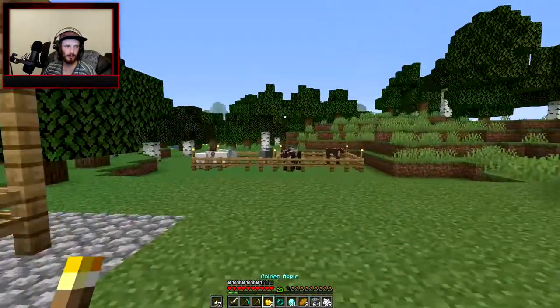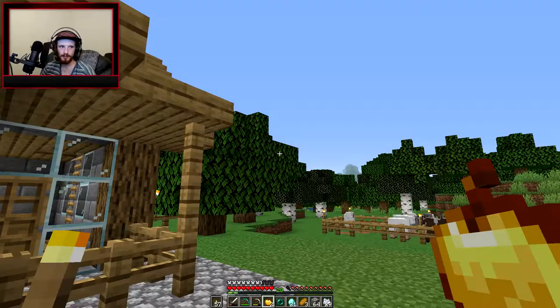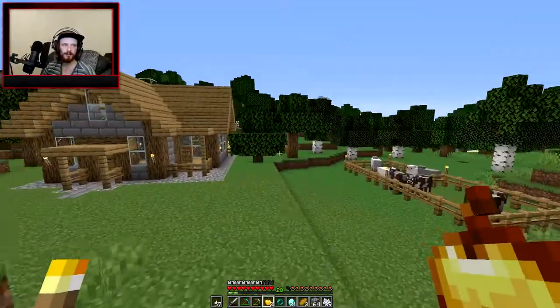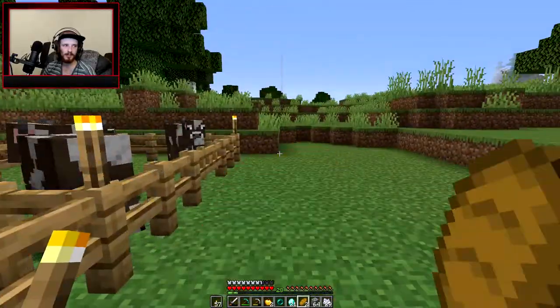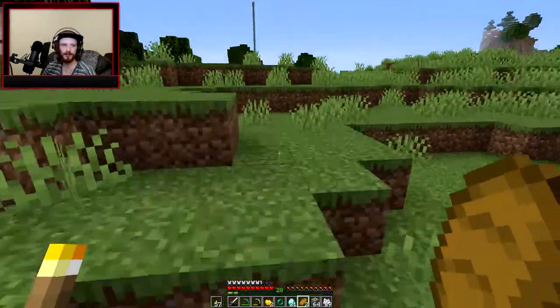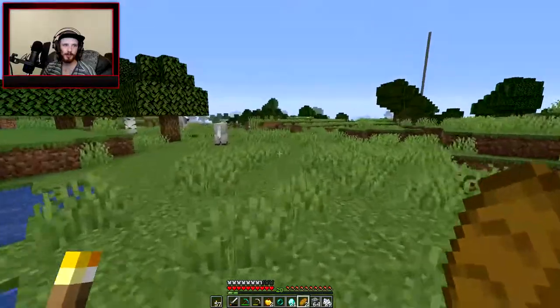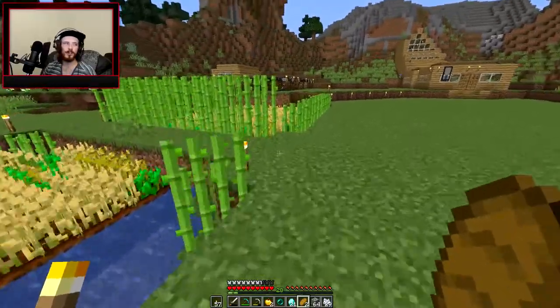So if you see here, we got hella diamonds yesterday — like 14. We got an ender pearl and we got another golden apple; I think that was really it. We got all that while I was playing with Brian. I didn't really expect to be doing anything like that and then it just happened. And yeah, here we are — ender pearls, bunch of diamonds, bunch of emeralds, a bunch of everything.